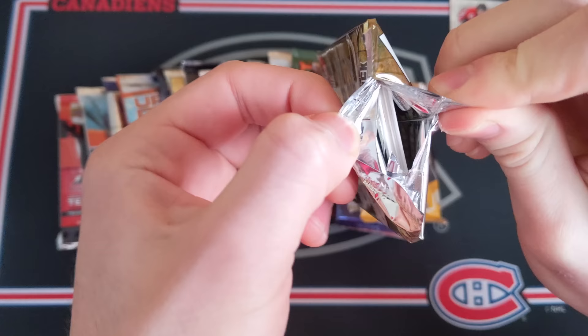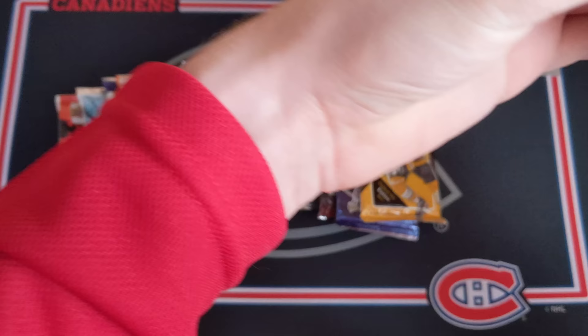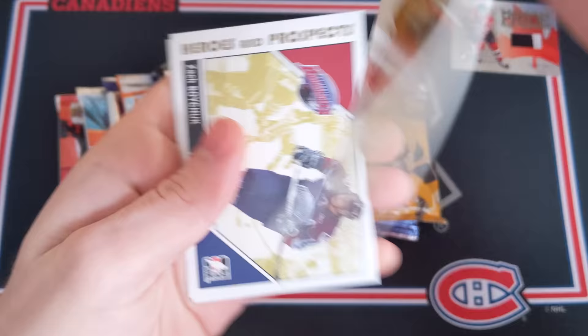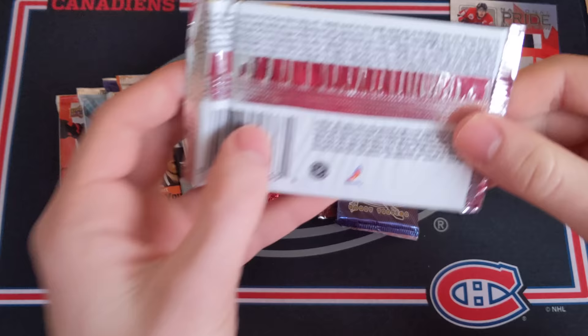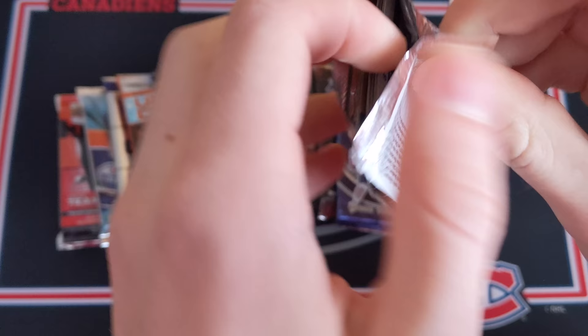Now 07-08 Heroes and Prospects - maybe we get the Heroes and Prospects mojo going again. We've got Jack Skille, a Duels card of Thornton and Tlusty, a He Shoots He Scores insert for the Cougars, Zach Boychuk, Ryan O'Reilly, and Yannick Hansen. All base in that one.